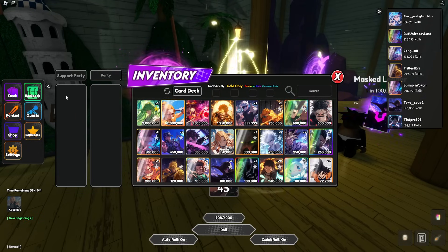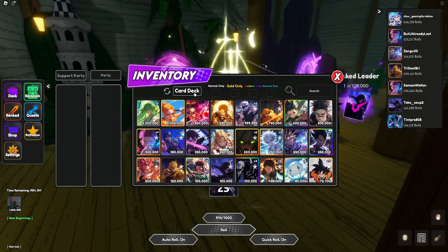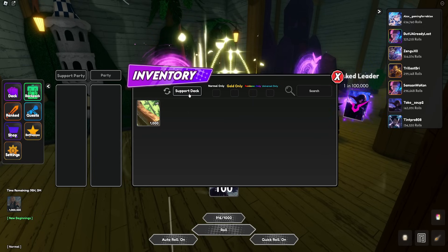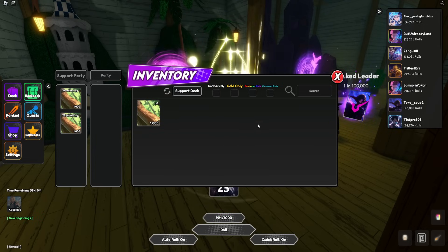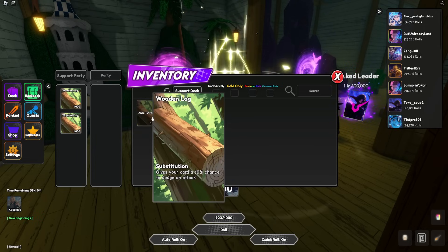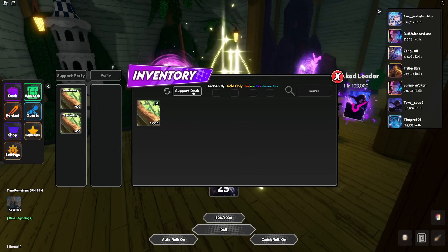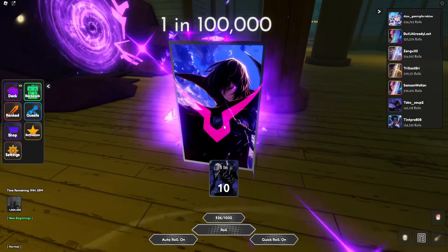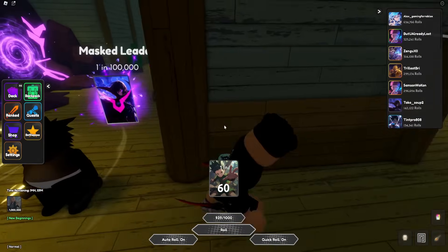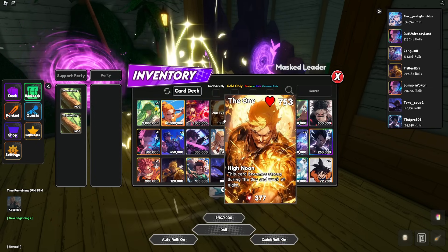They actually have a support party on the left-hand side. To find support cards, you click Card Deck and it brings up the support deck. Right here we have a Wooden Log that gives your card a 10% chance to dodge - I have two of them. It doesn't seem like support cards drop too often if I've been getting them this whole time, or maybe I just unlocked them by defeating the King of Curses. That's pretty cool - the Wooden Log looks mad cool, this card is awesome.